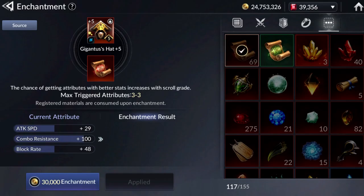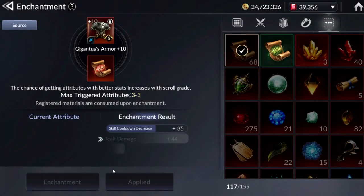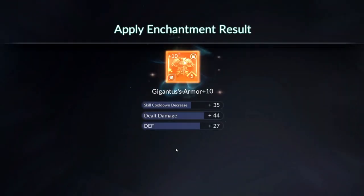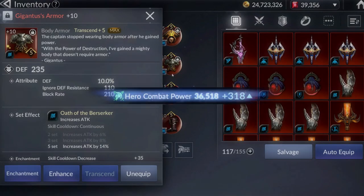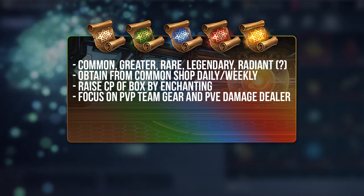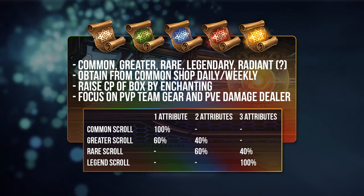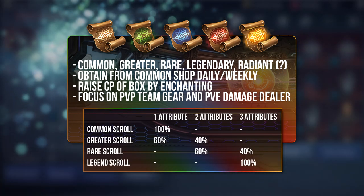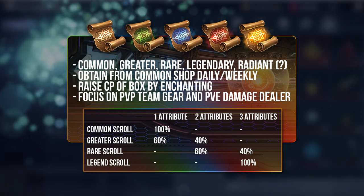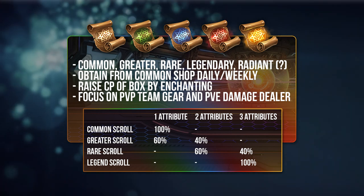I'm basically going through all my gear one by one. As you can see, it immediately gives about 300 CP regardless of whatever substat it is. So there are 4 kinds of Scrolls — in future we will get a Radiant one — and we will also be able to obtain them daily and weekly. The Greater Scroll has a 40% chance to give you 2 attributes, and the Rare Scroll has a 40% chance to give you 3 attributes.